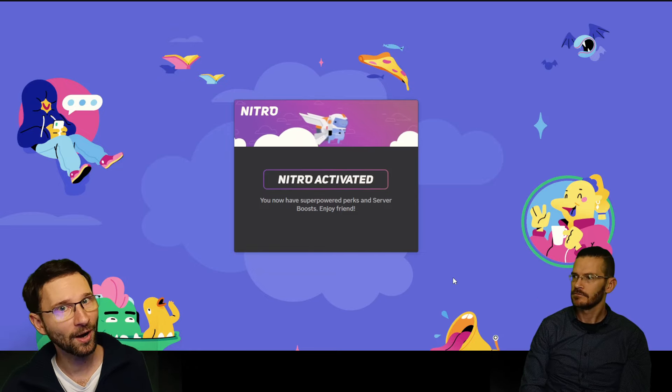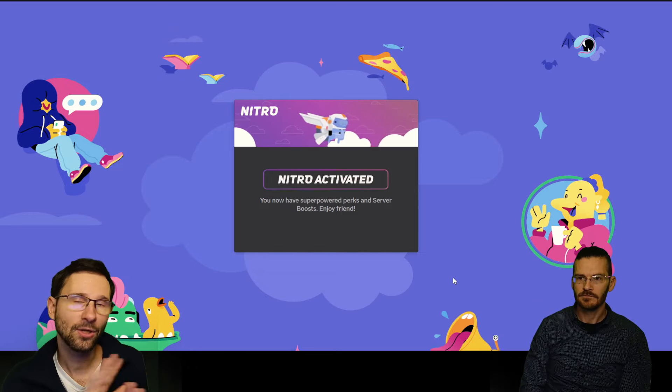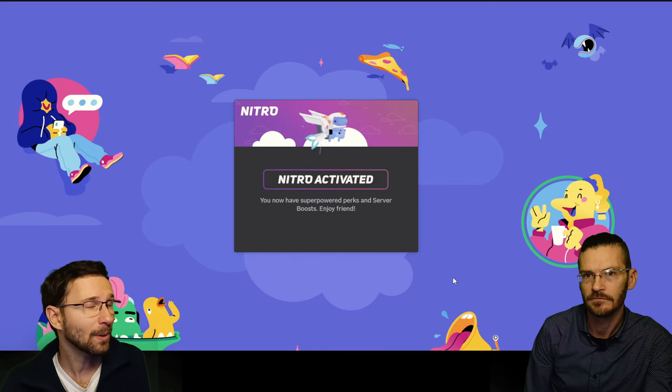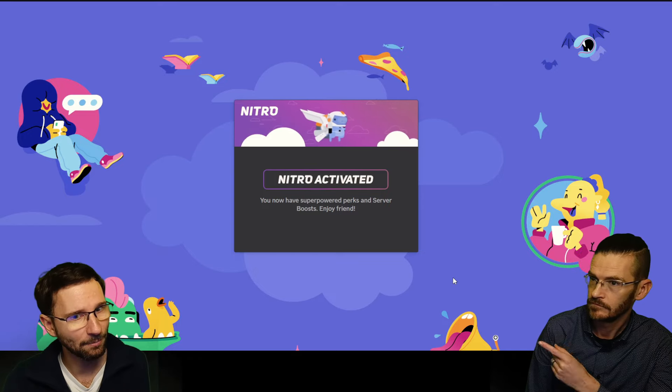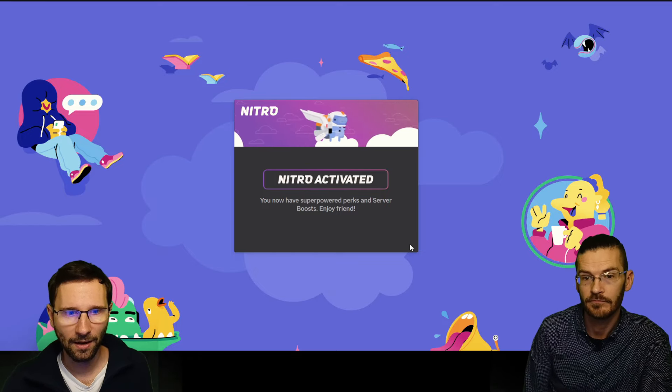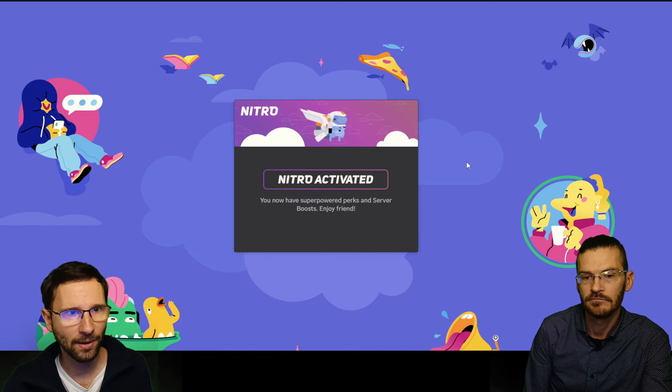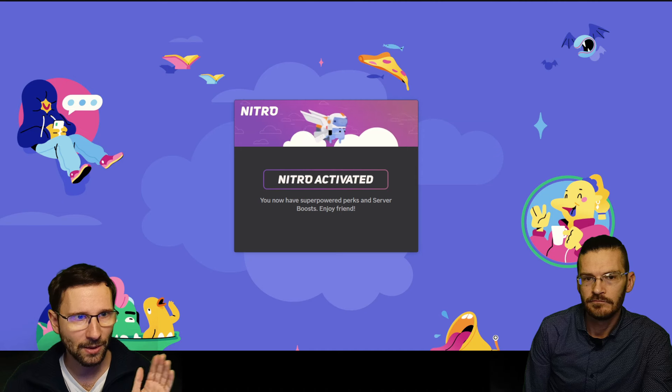If you don't want to pay for another month, we need to cancel it. You can cancel it right now and still have all the benefits until the 30 days expire. So let's head to Discord to cancel — you can't do it from this page.